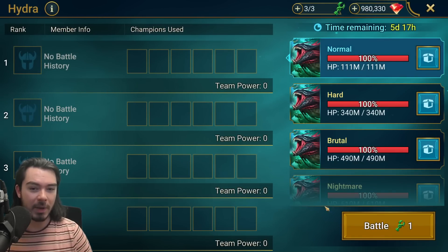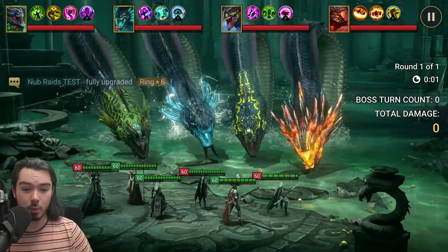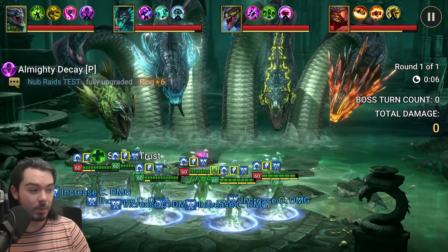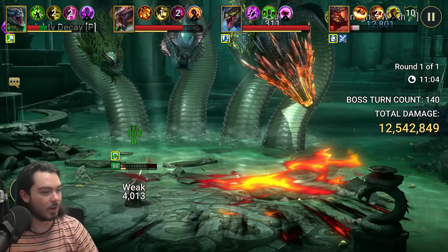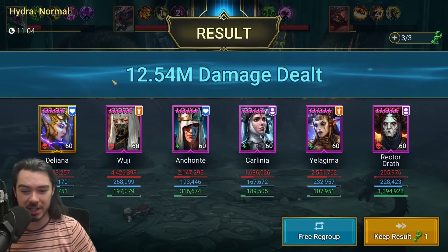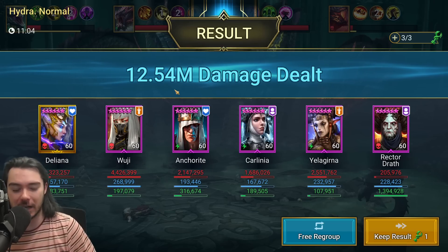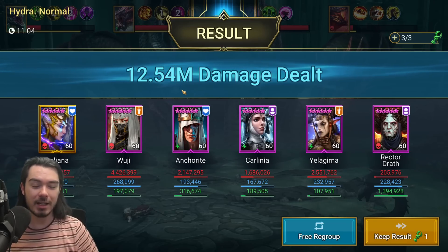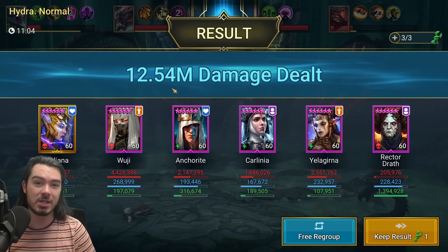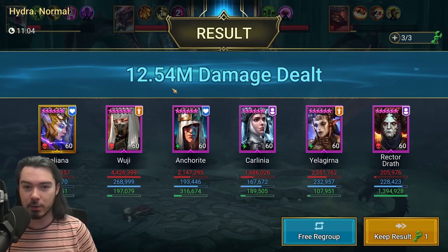Let's see how they do on normal. I won't make you watch normal but I'm going to hit auto and let it run. I'm expecting the one key — maybe 8 million, we'll see. All right guys, we're coming to the end of the run. 11 minutes in, 12.54 million damage dealt on normal difficulty. That's really cool — that's actually fantastic. It's not quite, but almost double the damage you need to get the top chest on normal, and the team actually ran really smoothly.